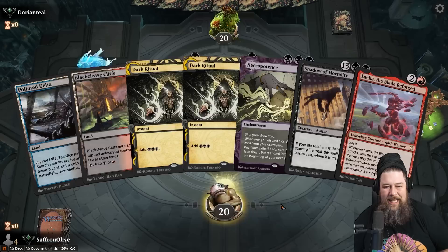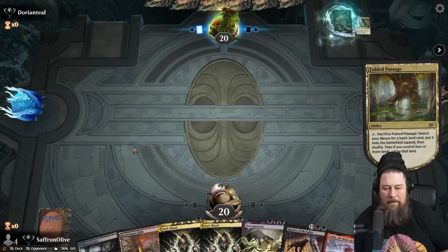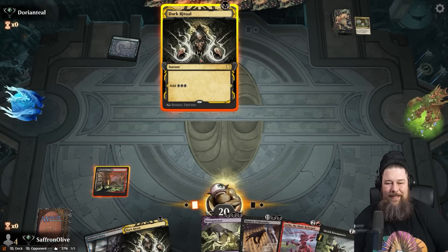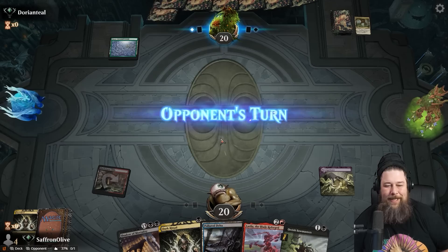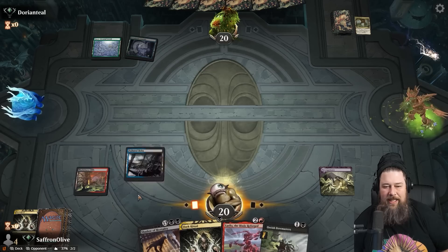We even have Shadow Mortality as a backup. Opponent leads on a Fabled Passage — that's good news, they're not doing anything on turn one. The funniest part of this kill: we Dark Ritual out Necro and we are not going to activate it. We want all the activations with Layla on the battlefield. So Dark Ritual, run out the Necro. They played a tap land — oh my goodness, we got it. They have a single green mana.